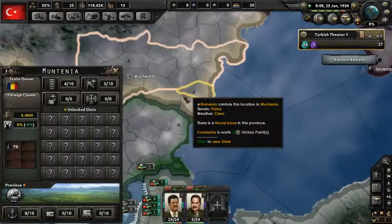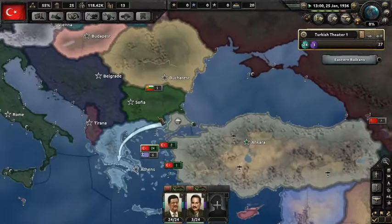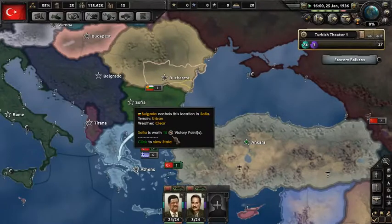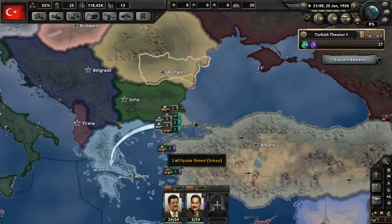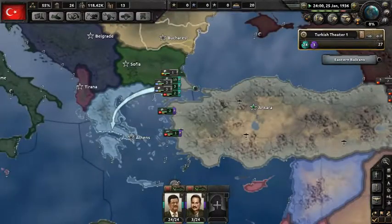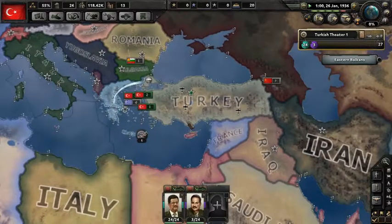It would be so dope if the Allies didn't intervene — I could just swoop in, take Bulgaria, and then Romania. But typically, after one war they start guaranteeing other countries. It's really annoying. And Britain does their intervention thing. Just so annoying.